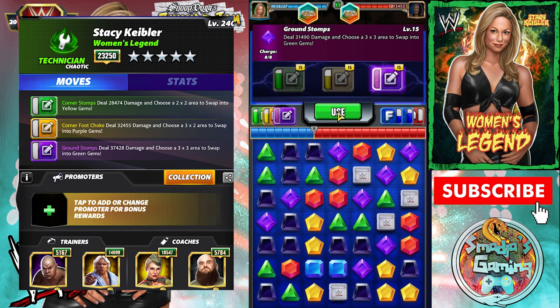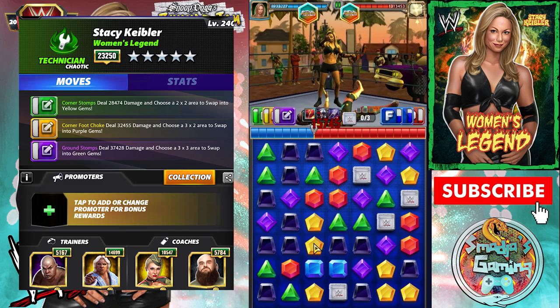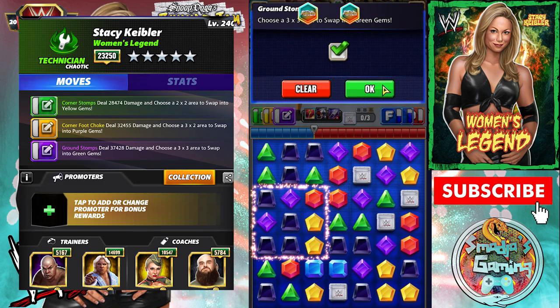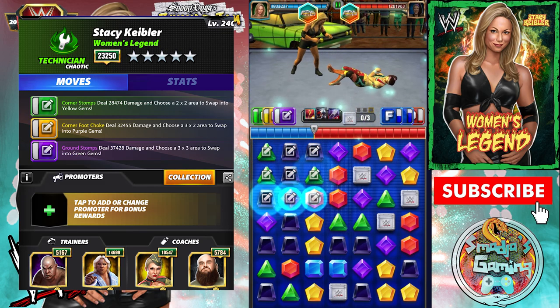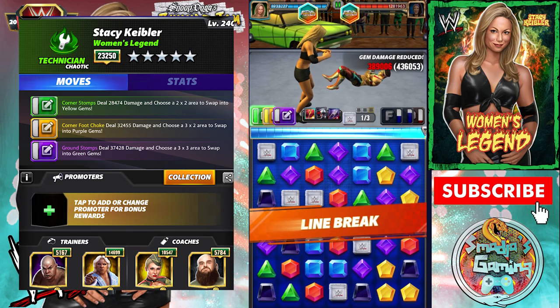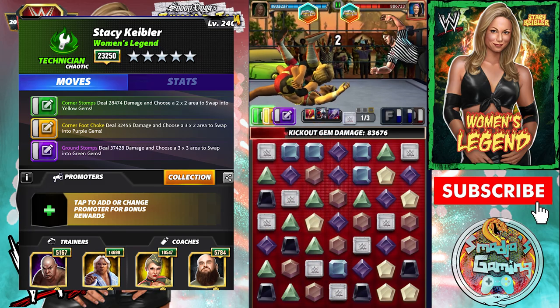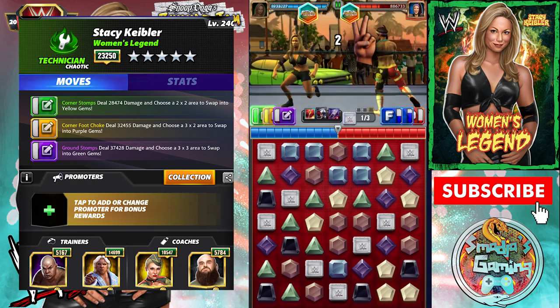Our purple move is ready — the Ground Stomps. This will reload the green. That's a perfect place for it, but this will create a force pin. We put it here — oh, cascado city! 426K! Wow, and of course Bailey kicks out.